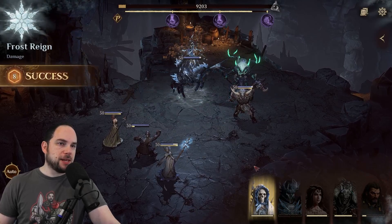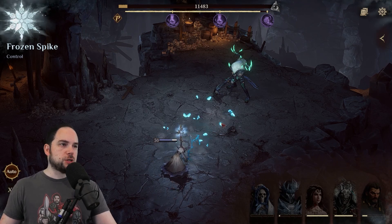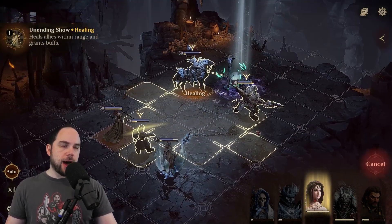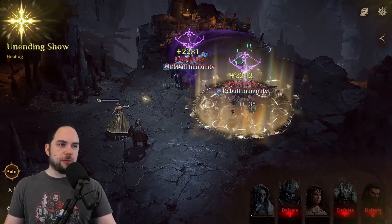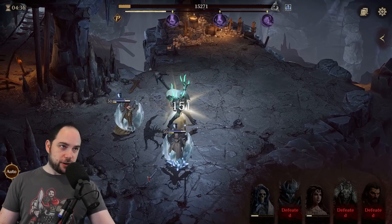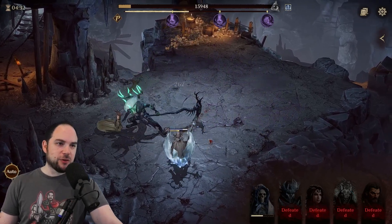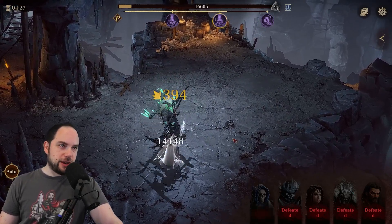I'm going to smash my big damage here — Frozen Spike. Big damage. I think I'm about to die, so I'm going to try to get this heal down right before the boss uses his abilities. He killed my tanks and my character. I told you I was a little underleveled for this particular challenge. Your boy Chiskul is going to be defeated.